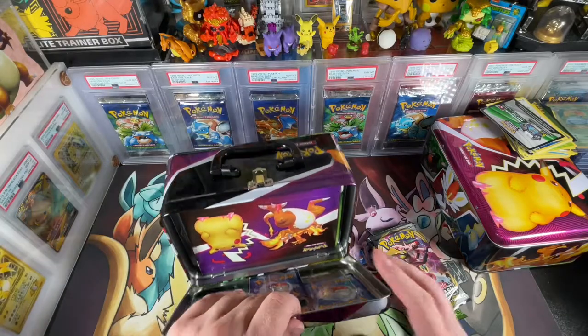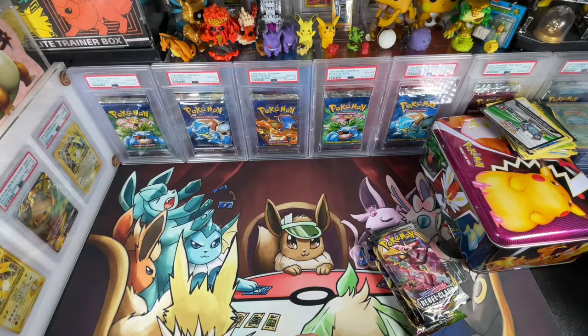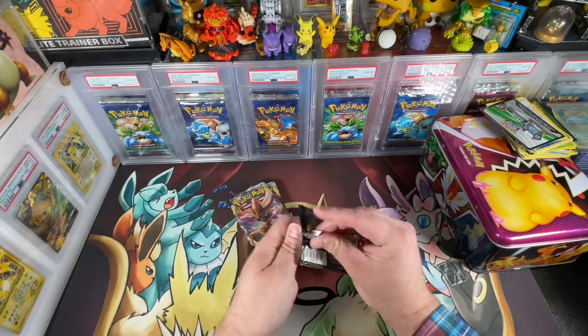I like the lunch boxes because I can store commons in there and they kind of stack on top of each other, so it's very convenient for me.